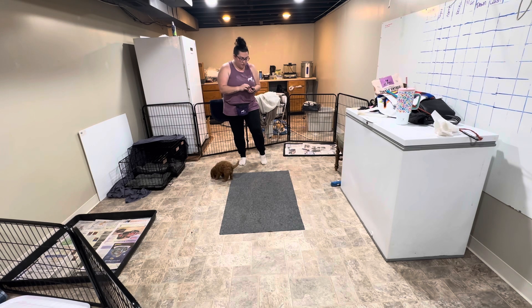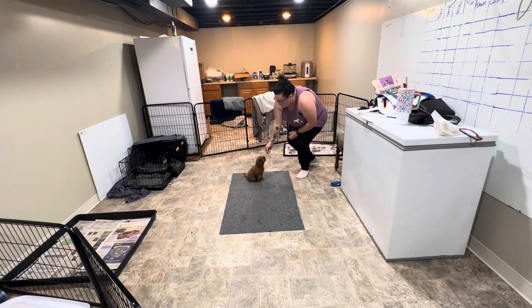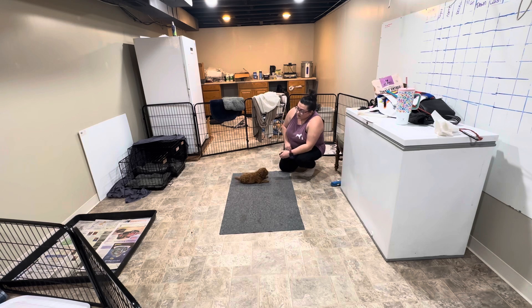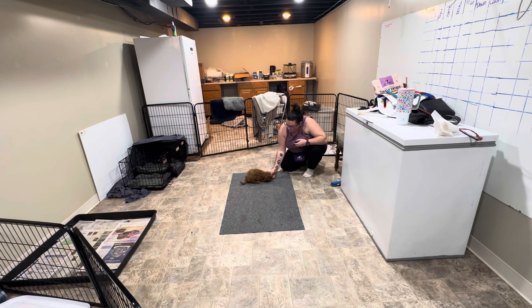All right, just getting the treats ready. The new position that we worked on this week is a down. So while he's in his nice sit, food at nose level, and together we're going to go down to the ground. Good boy. As soon as I see that his back end has hit the ground and those front elbows are also on the ground, that is what we're going to click and feed. Down. Good boy. A little hard to tell with that one because he kind of crunched it — pushed himself into a weird ball. Good boy. Just a follow-up cookie for staying in that down.